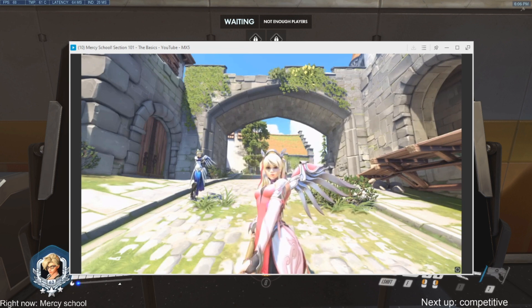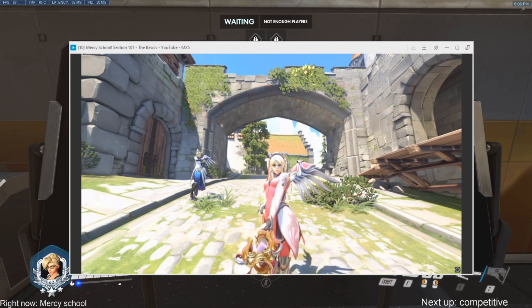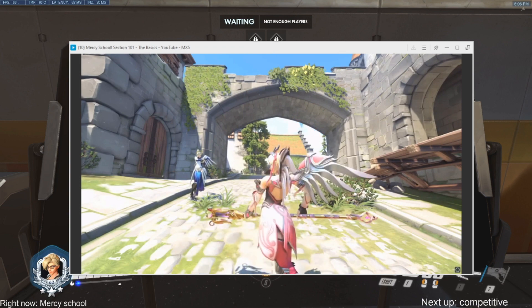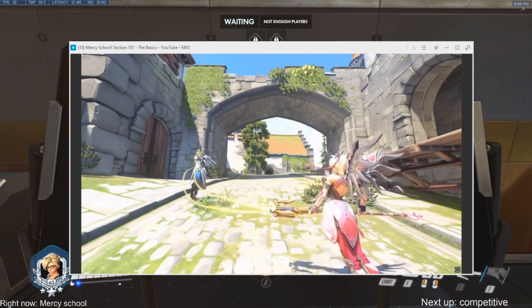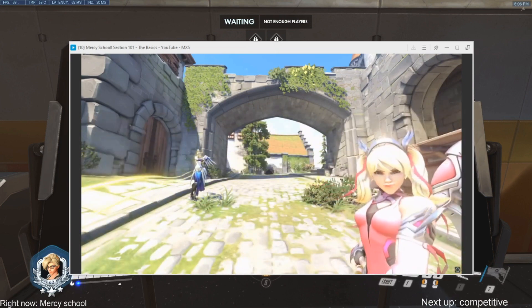Hello there, welcome to Mercy School. This is section 101: The Basics. Today we're going to learn about the core principles of Mercy. First up is Mercy's heal beam — this ability connects Mercy to another player and heals them for 50 HP per second. These numbers are subject to change in future versions of Overwatch.